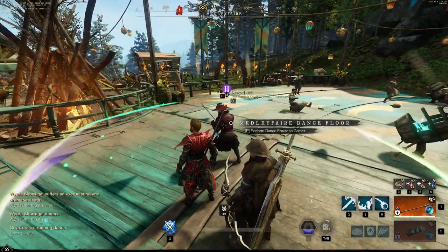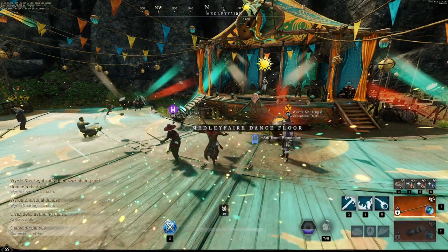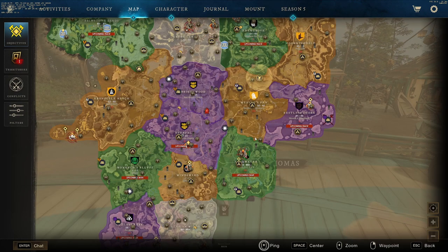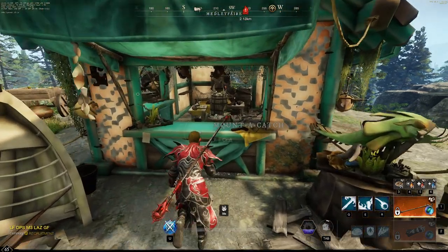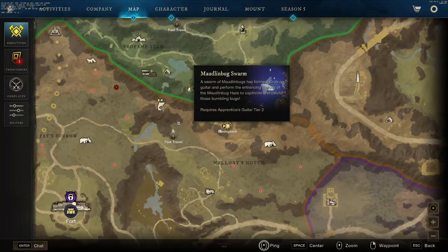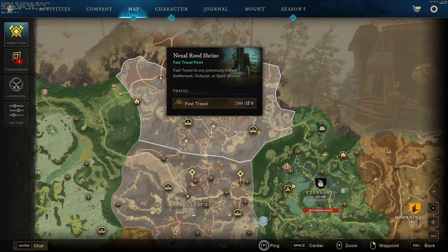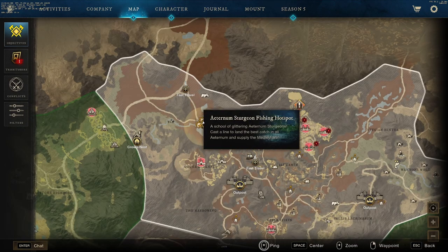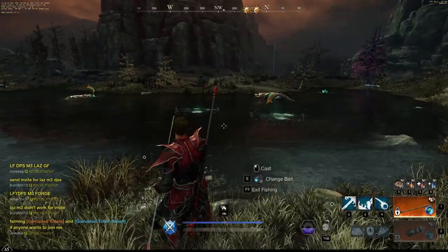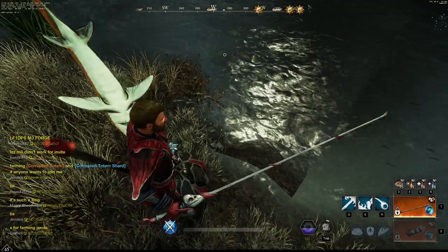For the event reputation, you can come here and perform an emote on the dance floor at every single Summer Medley Fair location, and this will give you around 250 reputation points. You can do that at every single Medley Fair location — there are four of them: one in Brightwood, one in Monarch's Bluff, one in Everfall, and one in Weaver's Fen. For this event, you can also make trophies with the catches that you get with your fishing rod. Once you finish the quest line, you'll want to go farm out some swarms. After you've farmed swarms and have plenty of event bait, head back up to Shattered Mountain to this spot — the amount of hotspots here makes it literally the best spot. This is the perfect time to level up your fishing — all you're doing is catching Aeternum Sturgeon, breaking them down, and handing in the parts for the token. This event is super easy and a really good excuse to level up your fishing.